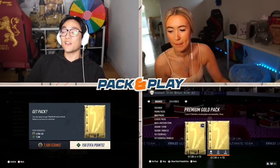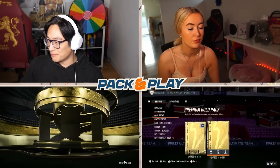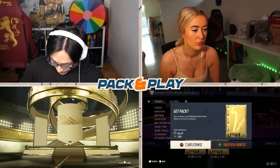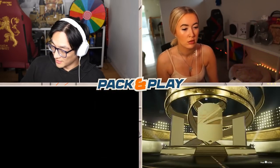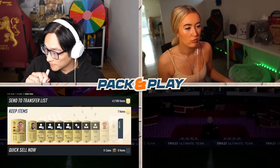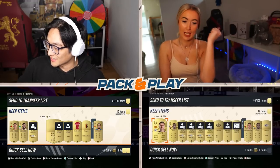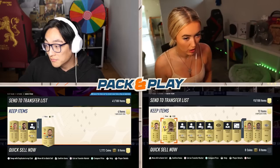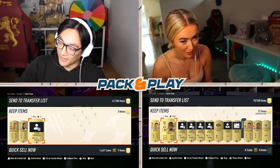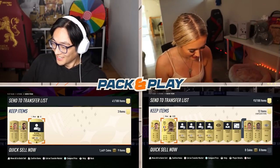First let's open some 7.5k packs — we're looking for stuff that's going to link to Mr. Ben Yedder. Gone on rare in my first one — 7.5k packs, my nightmare. They are pretty stinky. Wait, I've got a walkout! Who is it? La Porte? Oh no — got Pogba! I'm gonna take Pogba. That was actually one of the best 7.5k packs I've ever opened.